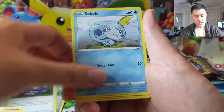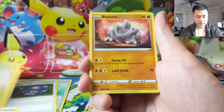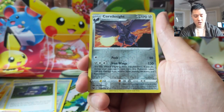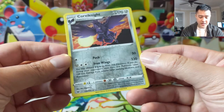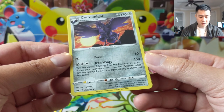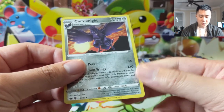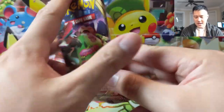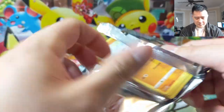Stunfisk, Wooloo, Sobble, Pincurchin, Rhyhorn — I like how that art looks. Corviknight: Peck for 50 is not bad, and then Iron Wings — attach two energy cards to this Pokemon. If you do, during your opponent's next turn this Pokemon takes 100 less damage. It doesn't do a lot with 130 HP, but that's a pretty cool ability. It's an interesting mechanic for Metal, makes sense to me.